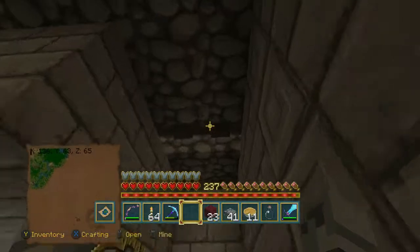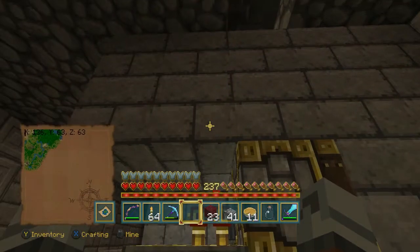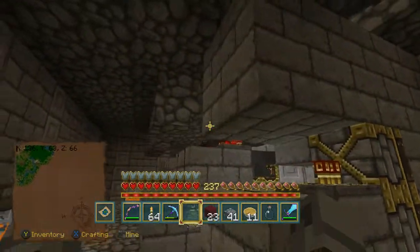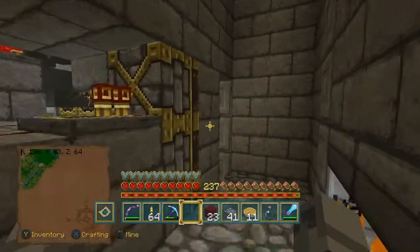You definitely don't want pigmen in here. There's the row that runs right underneath where all the wither skeletons were standing when we were taking them out. That's just a little simple piston door right there. This is just the way I chose to light it up and decorate it — you can do whatever you want in your world.